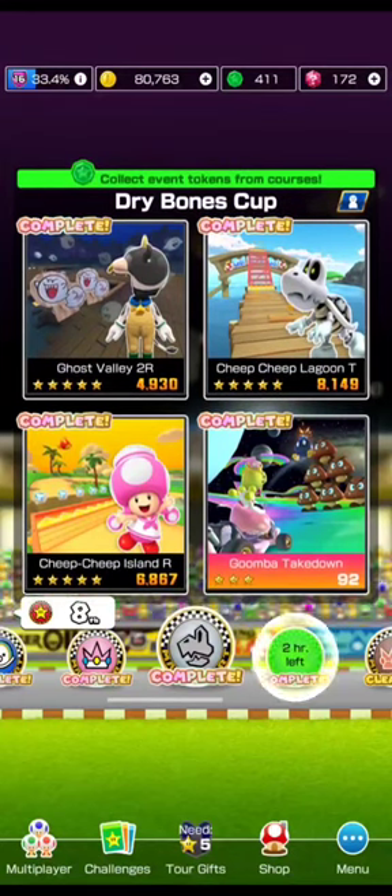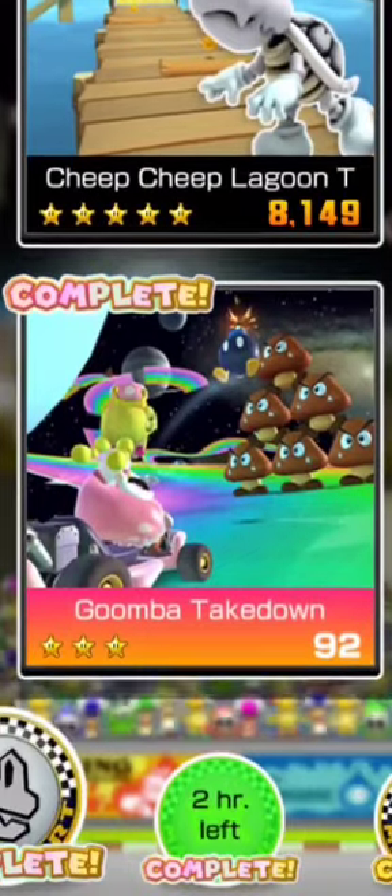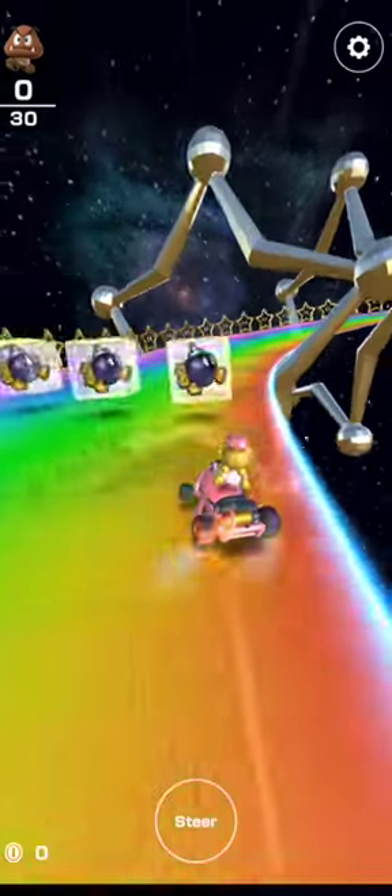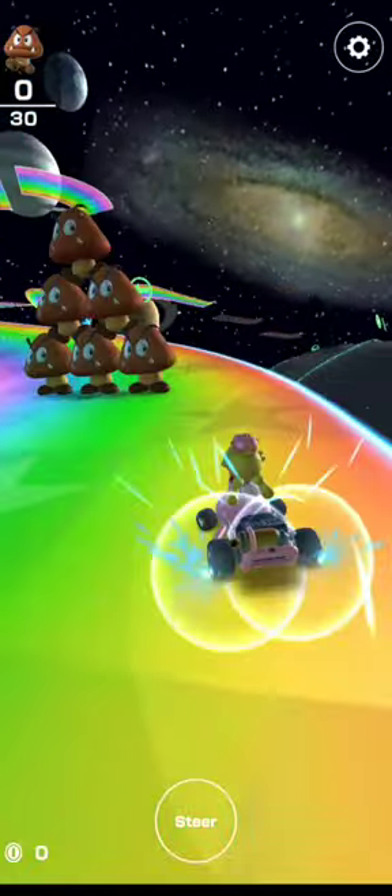Welcome to the first installment of Can We Defeat Goomba Takedown Without Taking Down Any Goombas. The beginning of the race immediately starts with a ball bomb, so you can just throw those behind you. Then there's these Goombas, but just kind of drift by them.